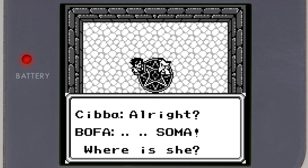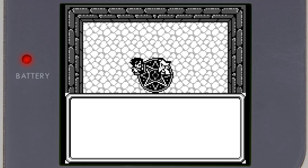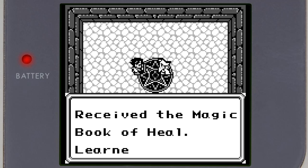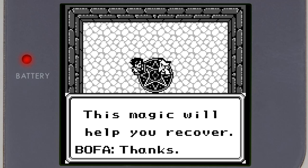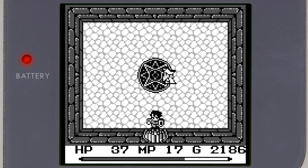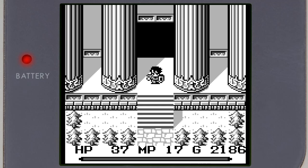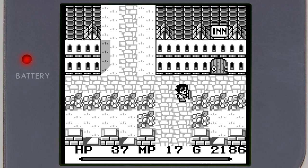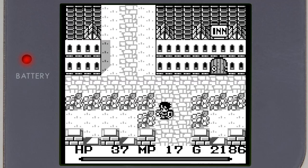Soma, where is she? Julius took her to the west in his airship. I'm going — take this with you. Learned Heal! That's not bad, thanks. Now get out of my house. Heal takes 2 MP and cures poison, petrification, or darkness. Julius, you huge son of a bitch. I guess we gotta chase Julius — he said west.